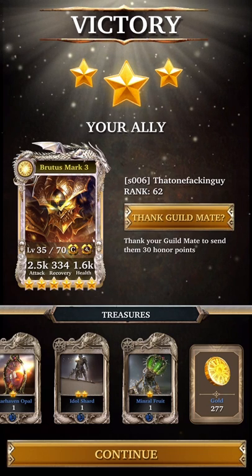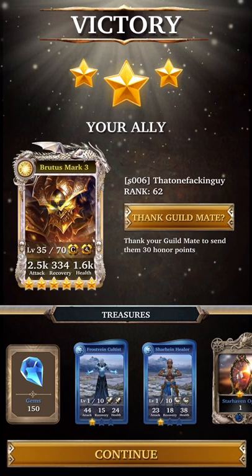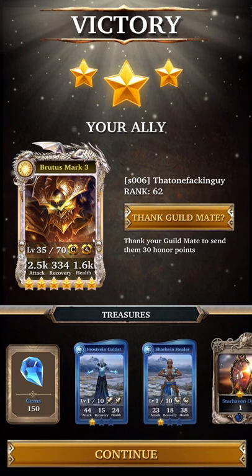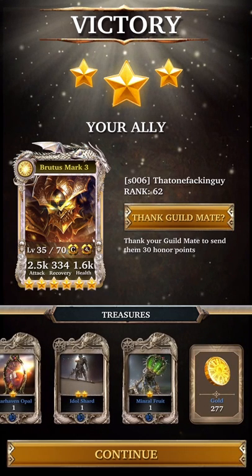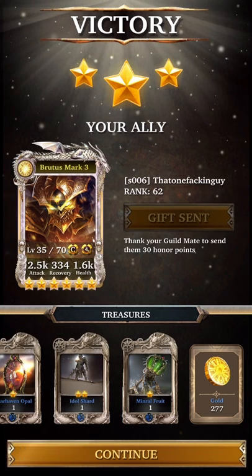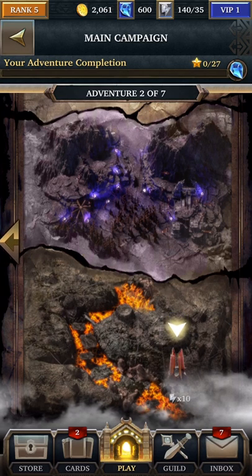I went through these levels relatively easily and we've got a bunch of treasures here as well. We got 100 gems for clearing the level, and in this case I got 150 gems and two cards. I also got a star haven opal, idol shard, mineral fruit, and some gold. Let's go ahead and thank the guildmate — the guildmate will get 30 honor points. Remember that's an in-game currency for you to purchase other things. So by finishing that last subsection, I got 150 gems — just like that, just by playing through, I've gained up to 600 gems.